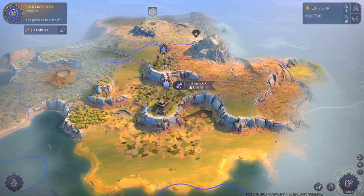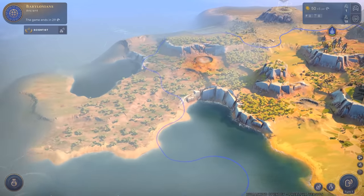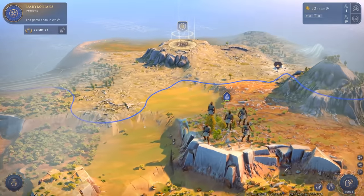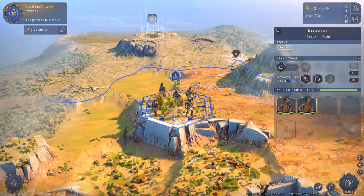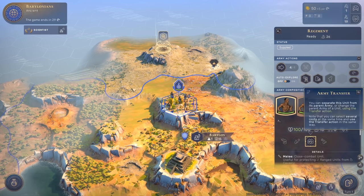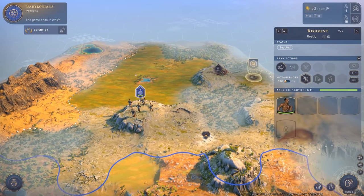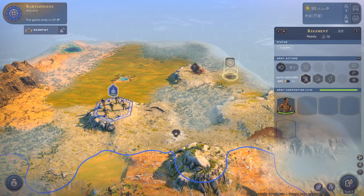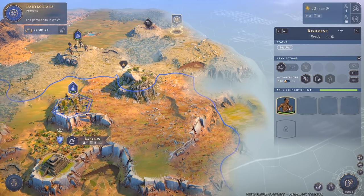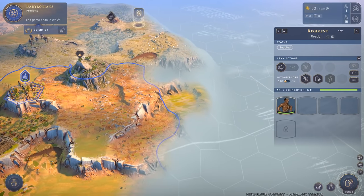Here we are now in the game itself. It's quite similar to Civilization and other games like that, but the environment is way more detailed with lots of elevation and vertical levels. Over here we can see our units - one of my regiments consisting of two scouts. I can split up my army by taking one scout and moving it separately to find some animal remains.